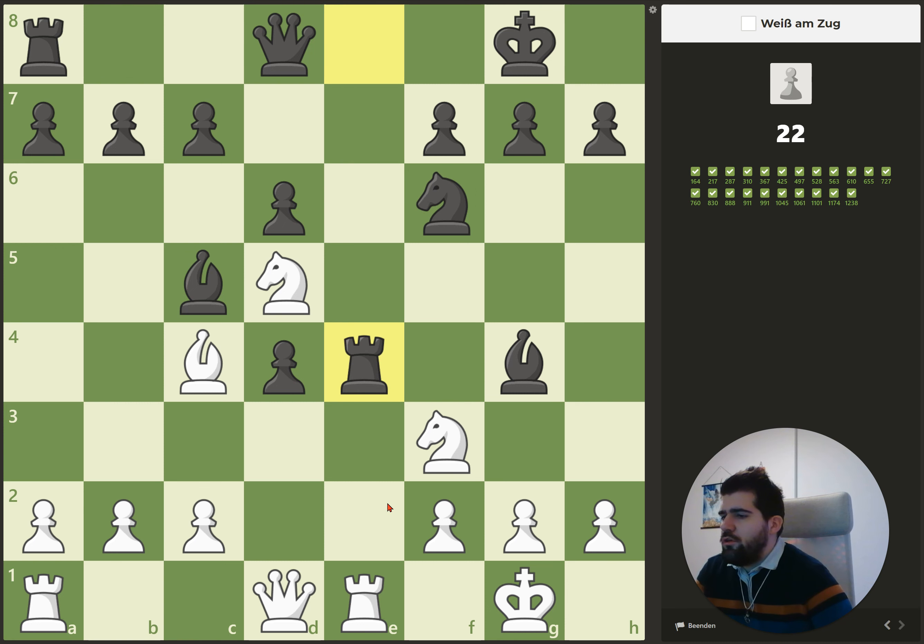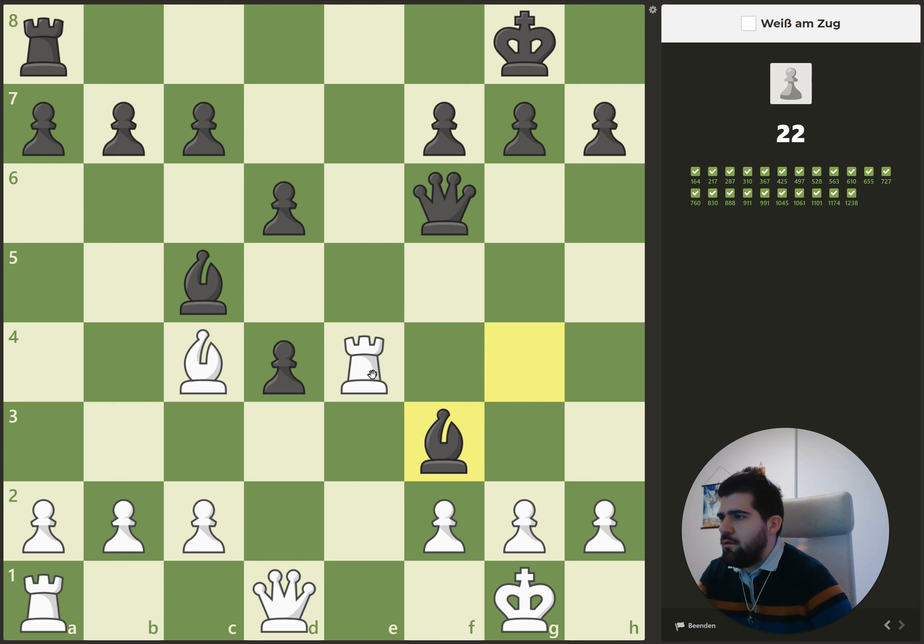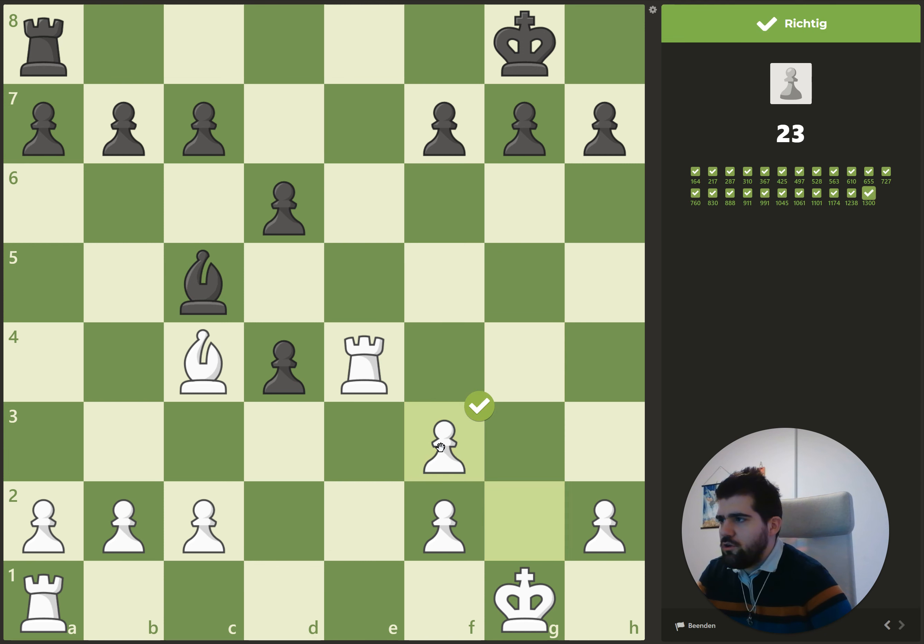Here it's about removing the defender. This rook is once attacked and once defended. We can remove the knight by capturing here — he's forced to recapture, no matter with pawn or queen, and then in the next move we win the rook. Okay, he captures here, but it's just another exchange.